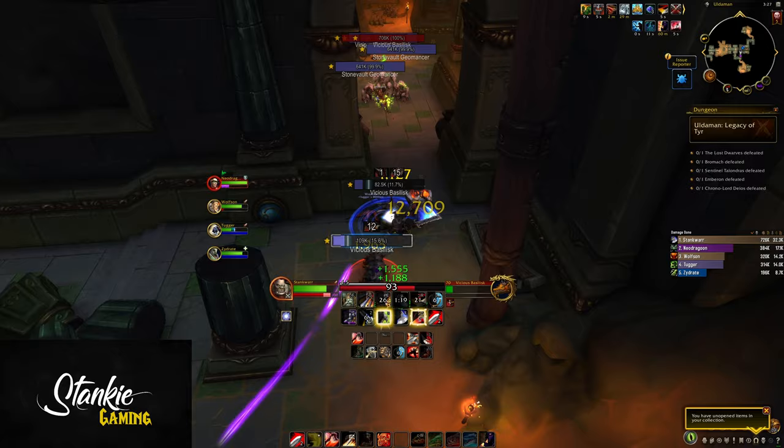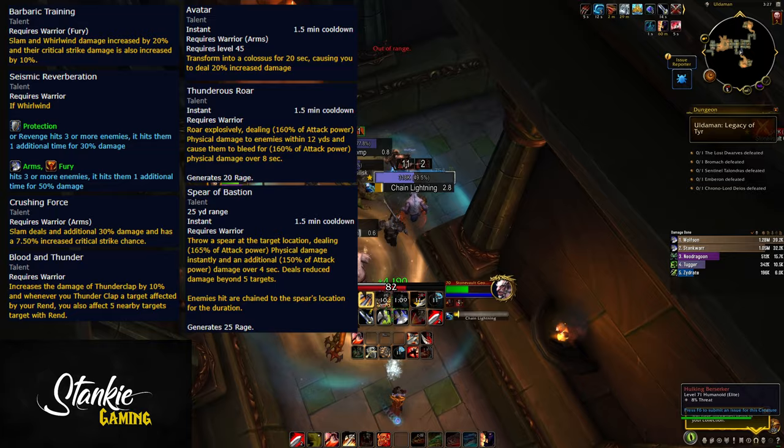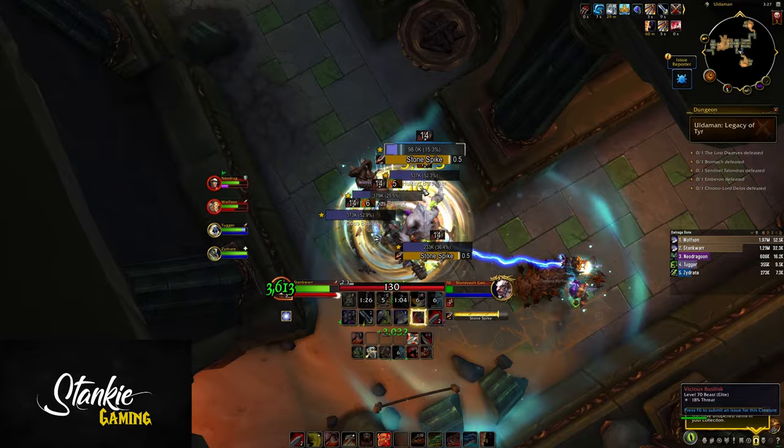You also have access to multiple DPS talents and cooldowns that impact your overall build, like talents that improve Slammer, Whirlwind, Thunderclap, and being able to apply Rend with Thunderclap on AoE, or cooldowns like Avatar, Thunderous Roar, and Spear of Bastion with all their upgrades.